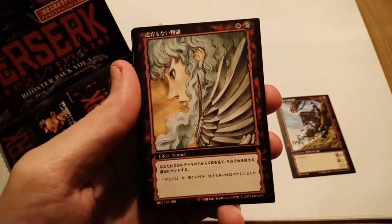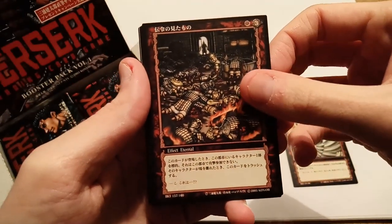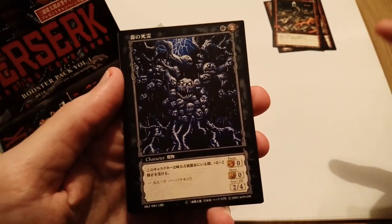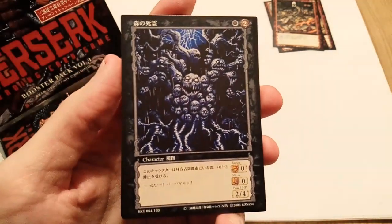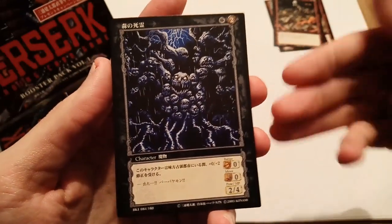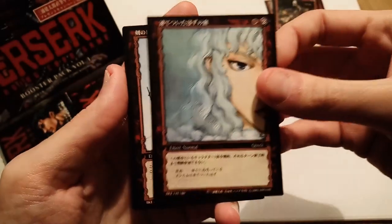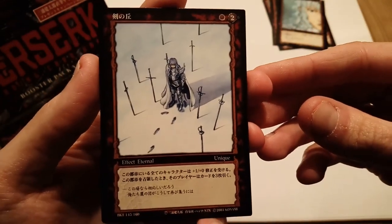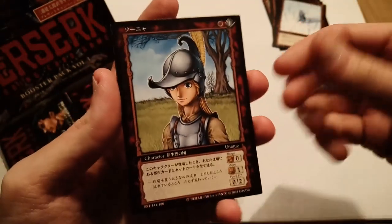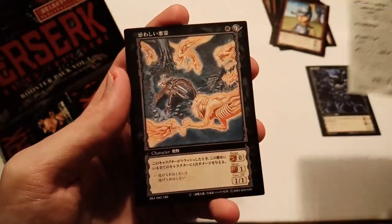In Volume 1 there are a lot of commons and uncommons with amazing art. I probably have a lot of doubles since I already have the starter box and the Toys R Us starter deck — but it's still fine. Look at this really cool black card with the tree. We have another awesome Griffith close-up. The commons and uncommons from this set are so cool. We have Griffith on the Hill of Swords — there's a red rare card featuring that scene, which is interesting since this one is for the green faction, not red.